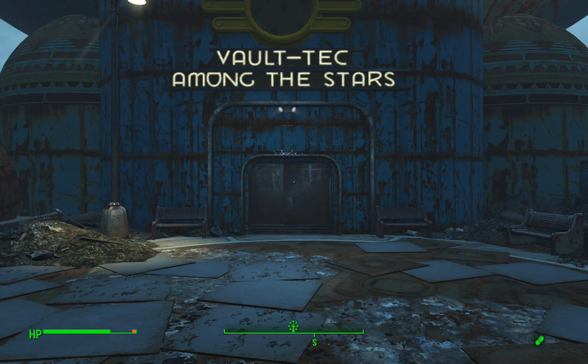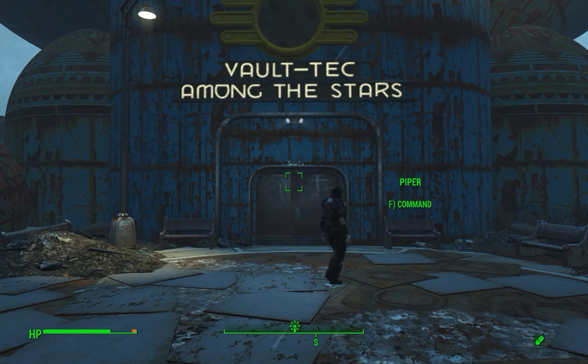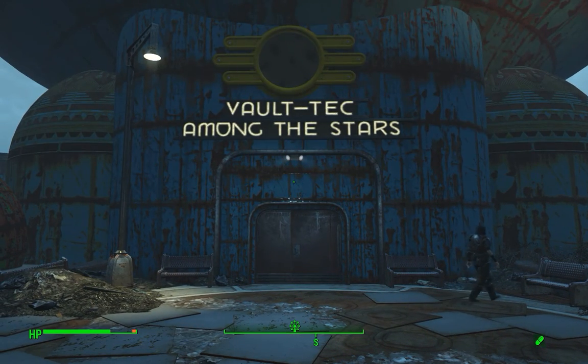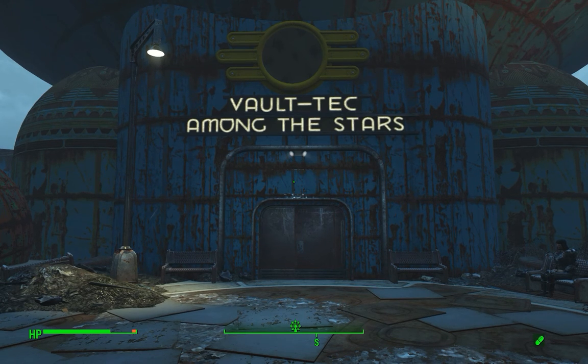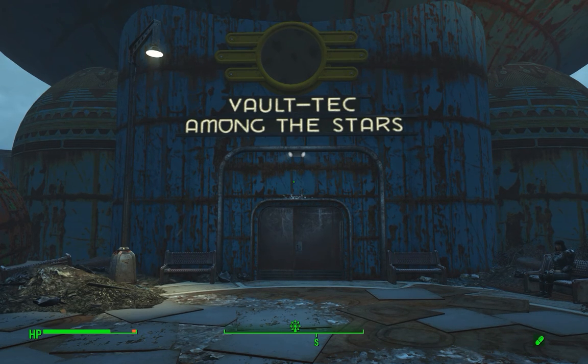Hey everybody, Ash here for the Triple S League. Today I'm going to be showing you where to find all of the park medallions in Nuka World, which is a quest given to you by the robot Nira. I'm going to show you how to find the medallions starting from the nearest fast travel point, working clockwise around the park. I'll assume you've been to these locations before, but even if you haven't, you'll still get an idea of where the medallion dispensers are located.